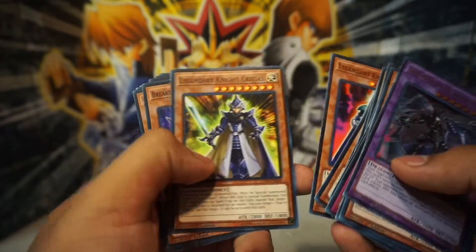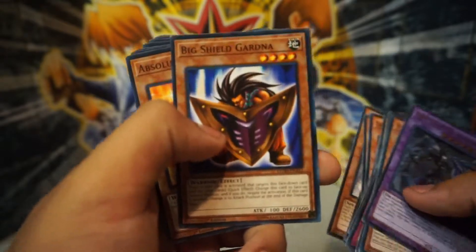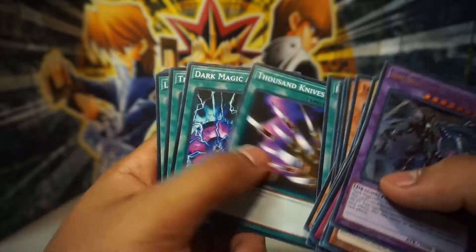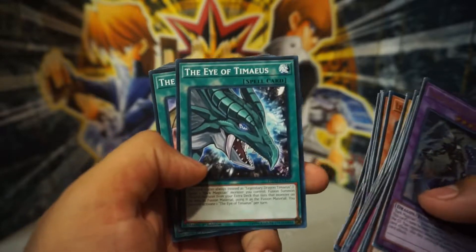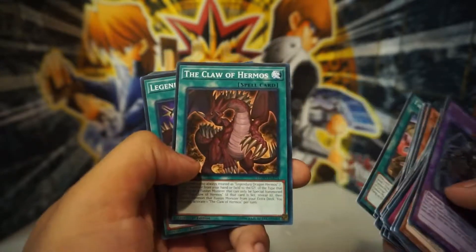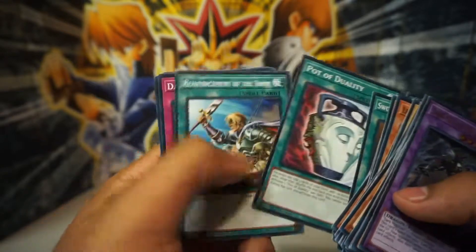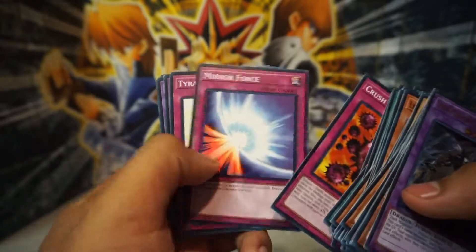Ooh, Legendary Knights — Breaker! Magical Big Shield Gardener, Absolute Crusader, Dark Magic Curtain, Illusion Magic, Dark Magic Attack, The Eye of Timaeus, The Fang of Critias, Claw of Hermos. Legend of Heart, Swords of Revealing Light, Pot of Duality, Reinforcement of the Army, Dark Renewal, Crush Card Virus, Mirror Force.